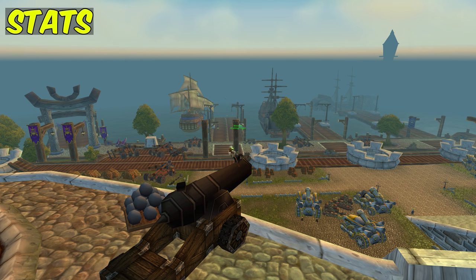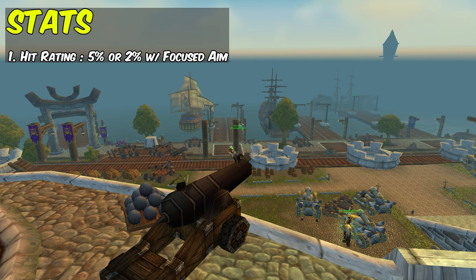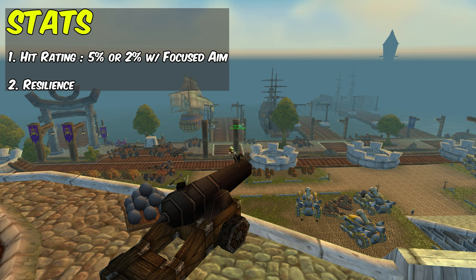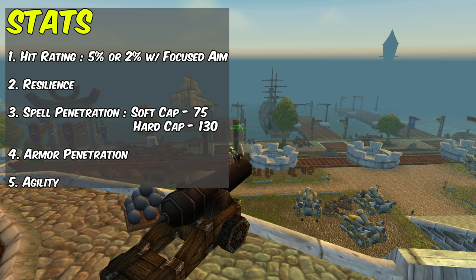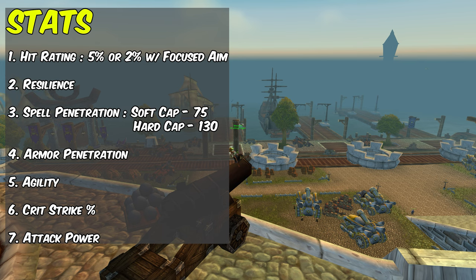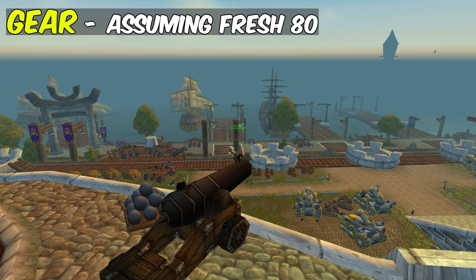For stats, prioritize them in this order: First, Hit Rating — you need five percent, which is the PvP cap to avoid missing abilities. You can reach it with the Focused Aim talent. Second, Resilience, a defensive stat that reduces damage and crit damage taken. Third, Spell Penetration to ensure your traps land and aren't resisted — Survival Tactics also helps with this. Then Armor Penetration, Agility, Crit Strike, Attack Power, and finally Haste.